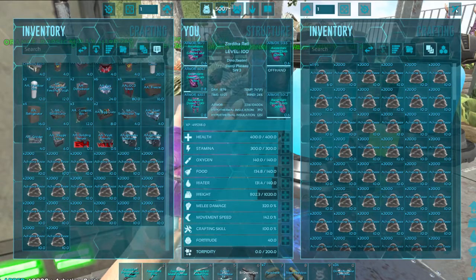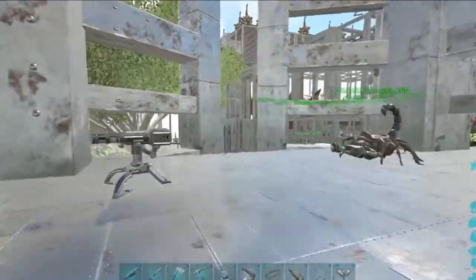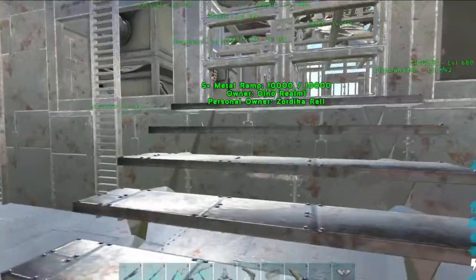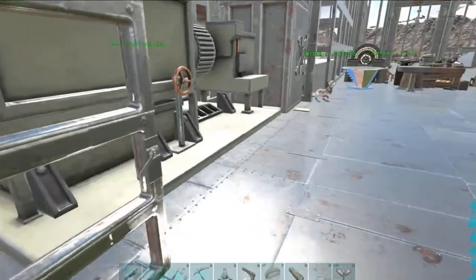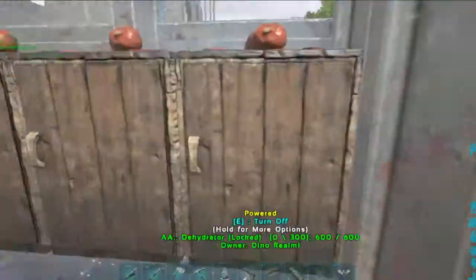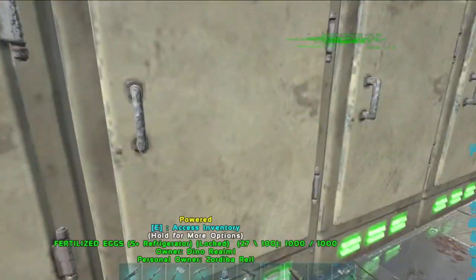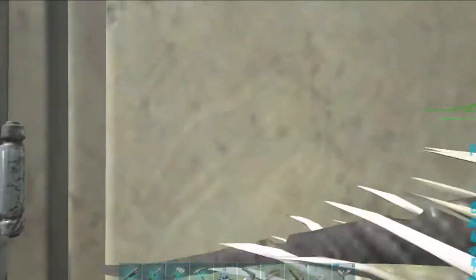Oh my gosh, I don't have any food or water. I don't know if I have any over there at that other base. This is the one that I have to crawl through — it's so crazy. I got sliced eggs, cooked meat — dang cooked meat.